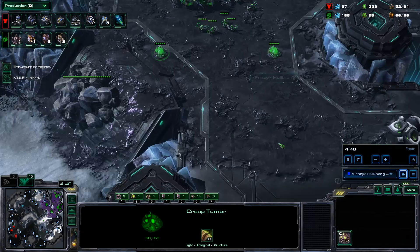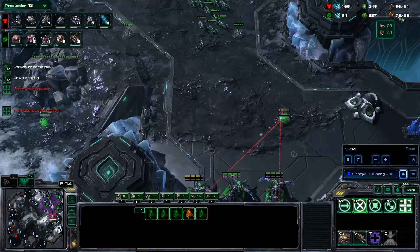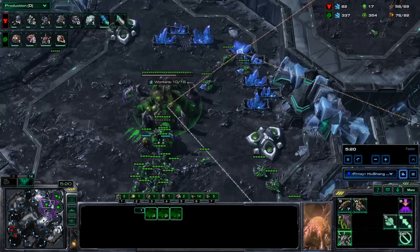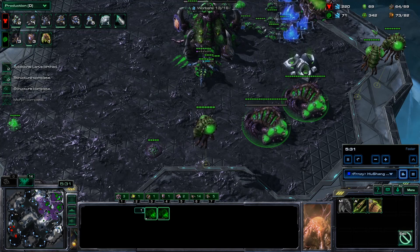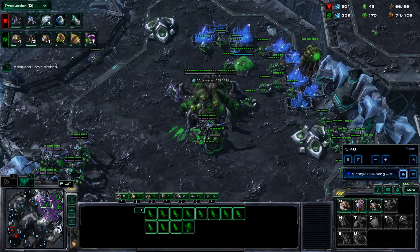At five minutes I should be dropping my evos, and I am, but the gas-mineral ratio is a bit off so I'm slightly behind on drones — I could probably be up another five or ten. Even though I started the evos on time, the gas is much higher than needed for those upgrades. I actually forgot my spores because of that same reason — I didn't have enough minerals — which is pretty common for me: if I mess up the gas-mineral ratio I just forget things that require minerals.